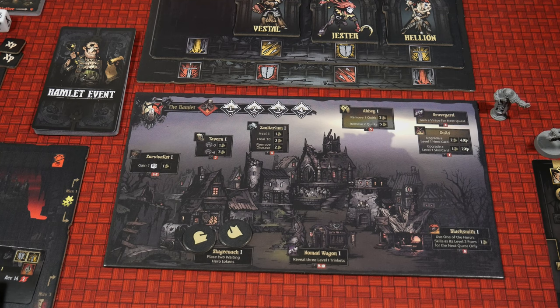Regardless of how successful your dive into the depths was, after a quest is over the heroes have to return back to the Hamlet to lick their wounds before they face the horrors again. When you're returning to the Hamlet there are a number of steps you need to go through. The first one is to shuffle back into the respective decks all the discarded trinkets, curios, quirks, diseases, room cards, and loot chests. Then all conditions are removed and the light goes back up to five. For our adventure, we never had the light go down so that's going to stay exactly where it is.